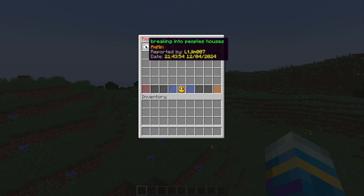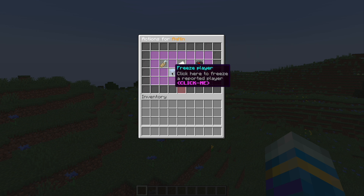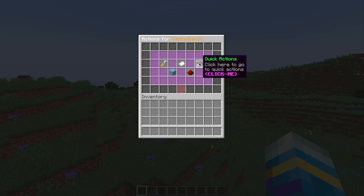Looking at the reports, we have the most recent which I just did — showing the date, the time, and reported by myself — and then you can see the others were from yesterday. You can go back, freeze the player if necessary, delete a report, and if you want to take action there are three options: you can kick the player, ban them, or mute them.